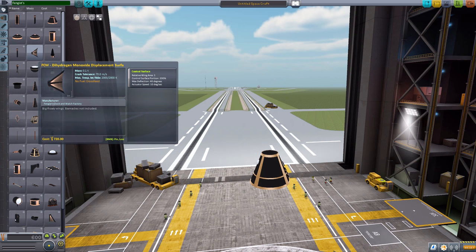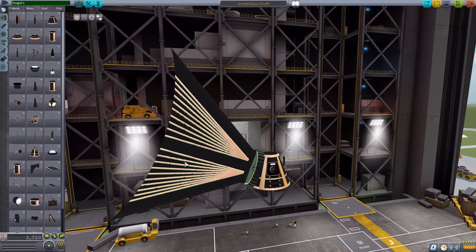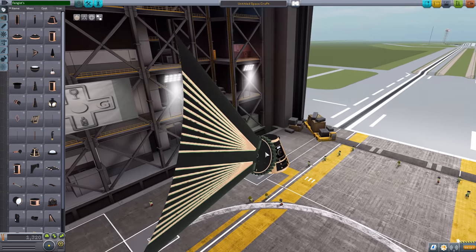We then have a dihedron monoxide displacement surface, which is a control surface. And it's gorgeous — it just looks like a big fish fin or something. It's quite cool, and I love the cog design to it. Of course, it will go back and forth as it is a usable control surface.